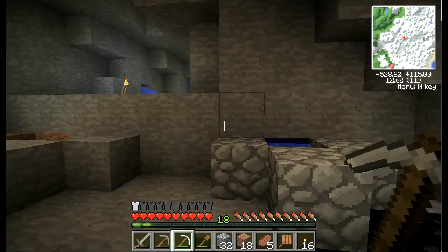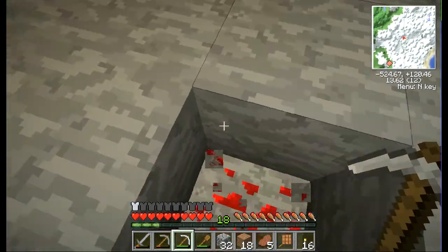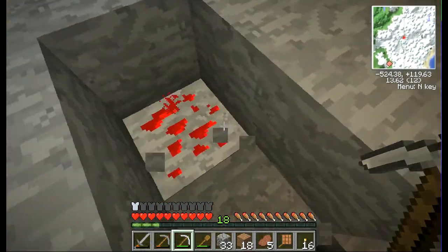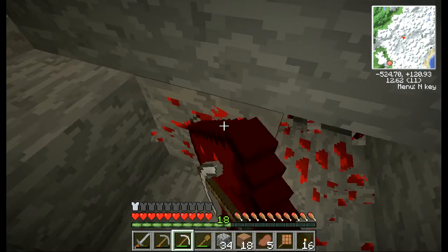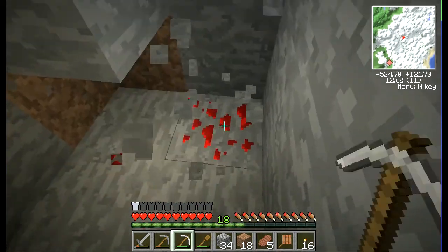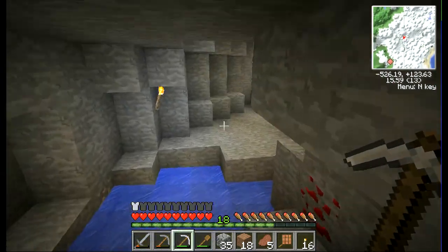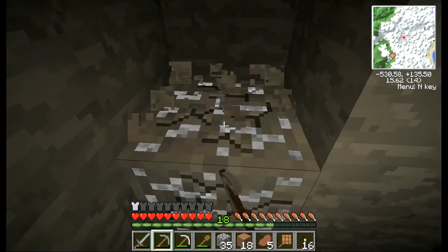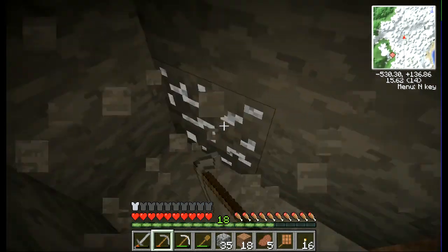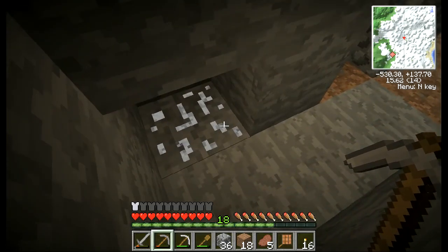I already have over a stack of redstone so I'm probably good for a while. I really hope we're at the right layer but we haven't found any diamonds yet. Now that we have some basic materials, I might set up a ComputerCraft mining turtle — my own little personal robot — and then I can start excavating out more. What is this? It's glowing — oh, it's light Xycorium, or something like that.